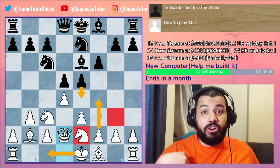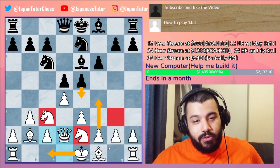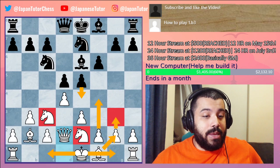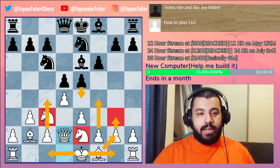Our knight is probably going to go here; we're also looking to play f4. If they push, our knights are better in closed positions. We can move the knight away, and if you want you can play g3, castle this way, and the main break is c4. It's all up to how you want to play.